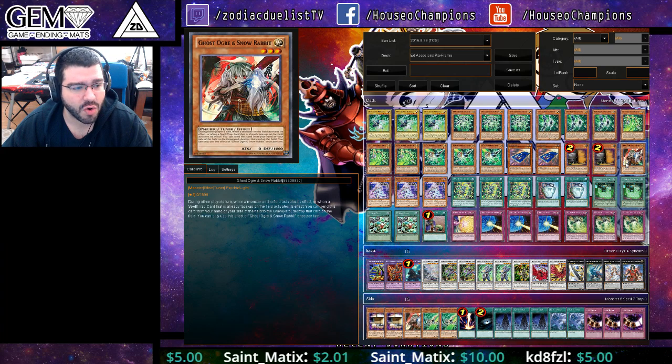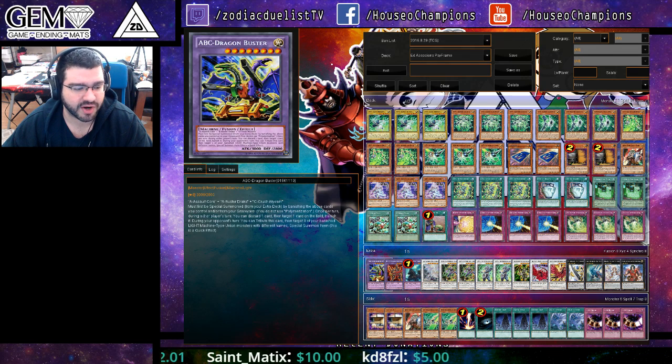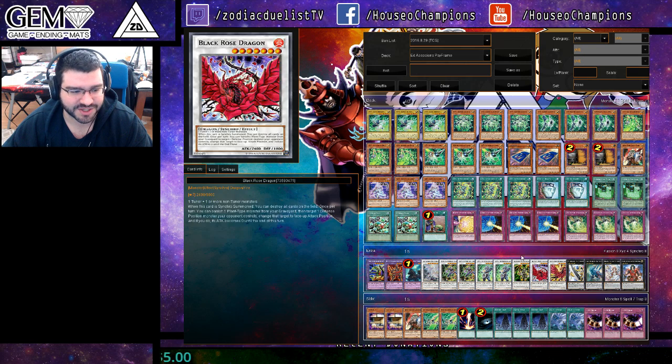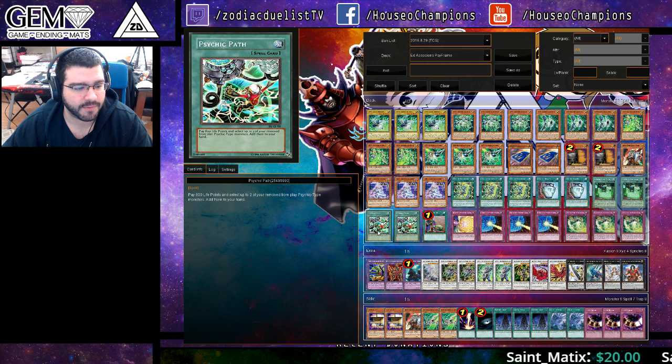Double Maxi, one Ogre in the main, and triple Cherries to take care of all the threats. There's a Buster, there's a Genghis, there's a Spirit, there's even a Minerva and a Dante for Cherries. Triple Scyframe Circuit, double Duality, double Field Zone, and double Path.